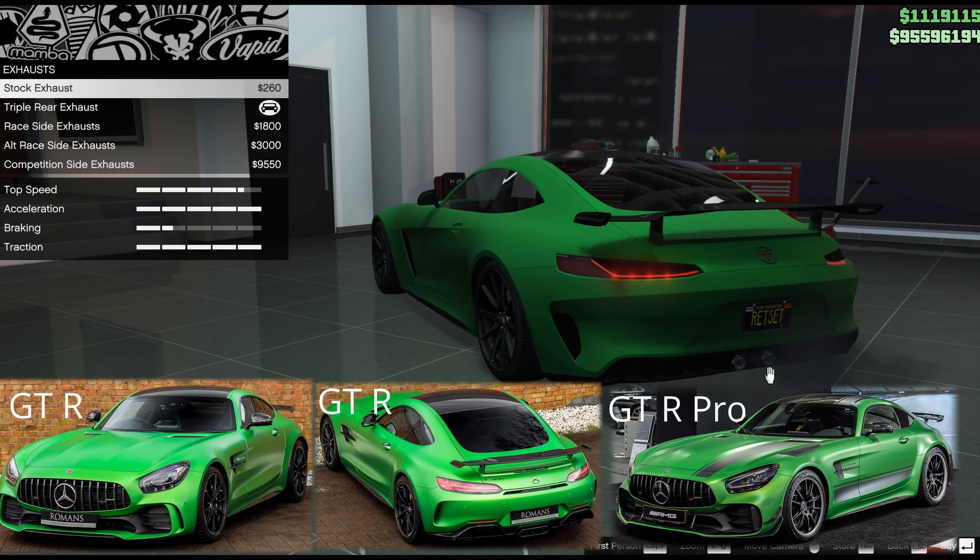Unfortunately for the rear bumpers we don't really have the correct diffuser shape — it's a little bit flatter — but never mind. The carbon vents is probably the one to go for; it gives you the little uprights that a diffuser has even though we don't have the right shape. You might think about adding the other diffusers but they stick out below the car at the wrong angle, so for either version of the car I suggest you just go carbon vents.